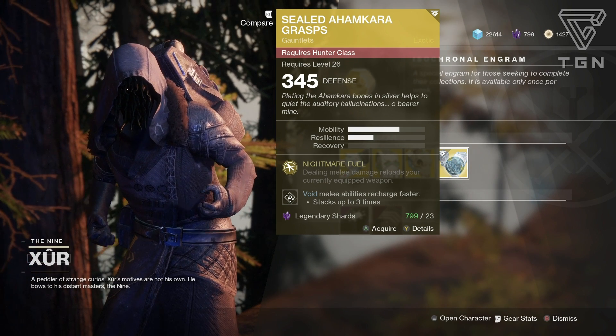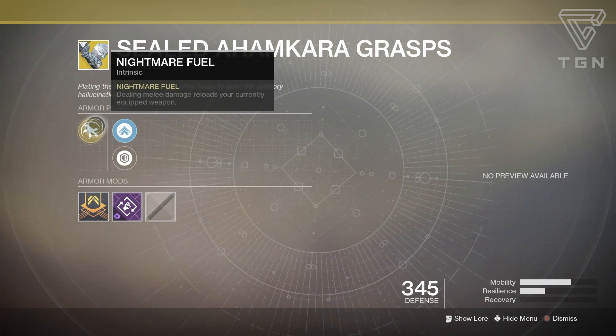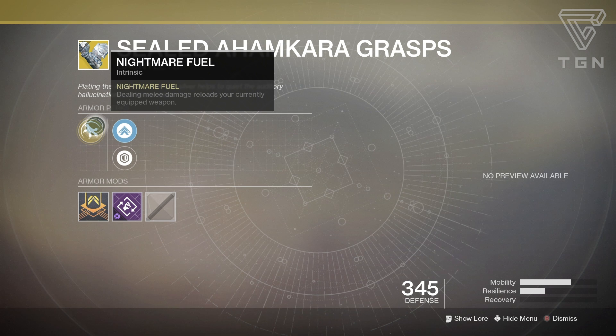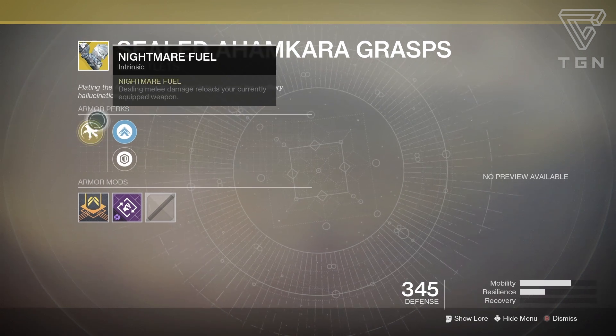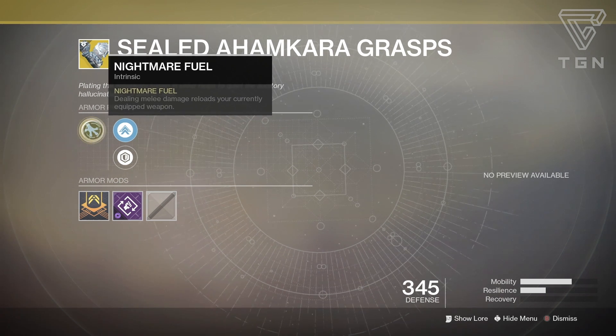For the Hunter, we have the new Moments of Triumph exotic: the Sealed Ahamkara's Grasps. This was a Destiny 1 exotic, just like The Stag, and the perk has actually changed. It's called Nightmare Fuel: dealing melee damage reloads your currently equipped weapon. So if you get a melee off with a throwing knife or a smoke as a Hunter, it automatically reloads your weapon. It's definitely extremely situational depending on how you use it. I was thinking maybe I could use it with Gambler's Dodge, where you can get your melee back if you dodge near an enemy — or the whole Arc Strider dodging-melee loop works as well. I definitely want to try this exotic out; I'm not sure about PvE or PvP to be honest. I just need to test it out and get that review out to you guys.